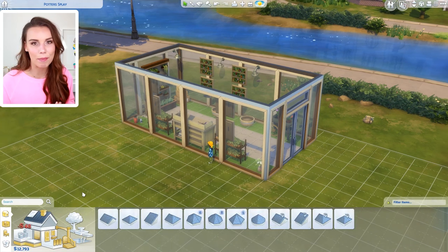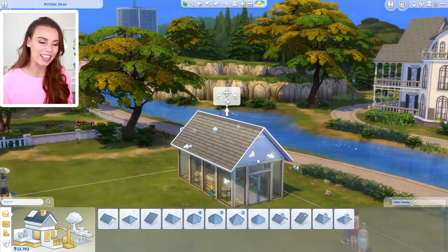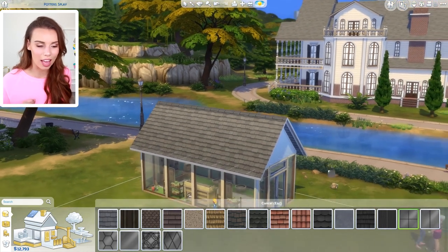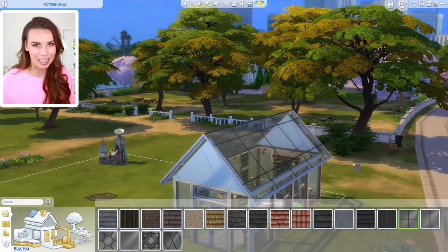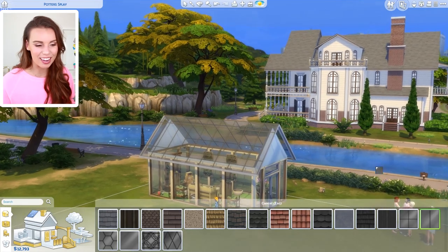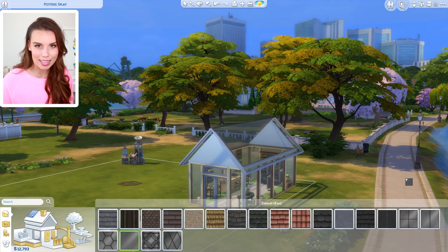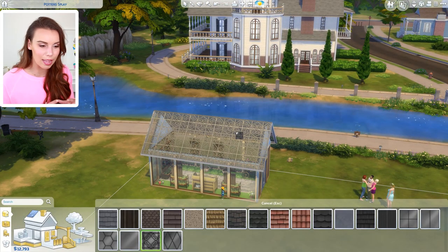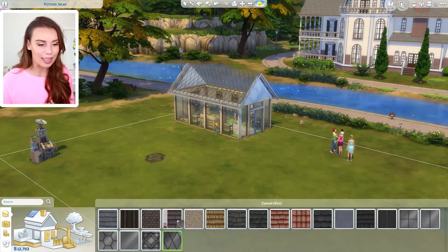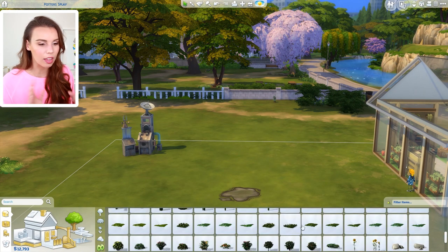I think the whole gardening aspect of the game has actually been given a bit of an overhaul. One of the things allowing this is the fact that we have a new build tool: glass roofs. If we go to roofs, to roof patterns, we do have six different kinds of glass roofs, which will be updated for all players in the base game. So you will not have to have The Sims 4 Seasons to access these. That means you can make greenhouses — and the greenhouses are also going to protect your plants from the weather. There are new plants in the expansion, so you'll want to keep some inside if you want them harvestable all year round. And if it's snowing outside, you don't want your plants to lose all their leaves.